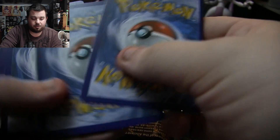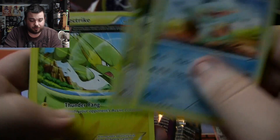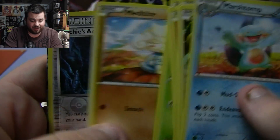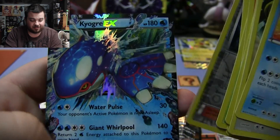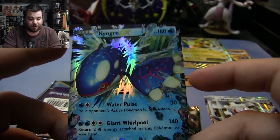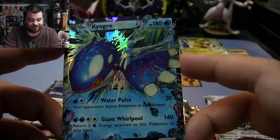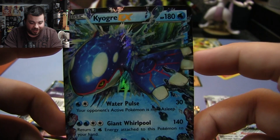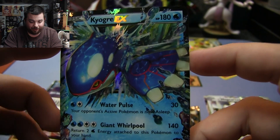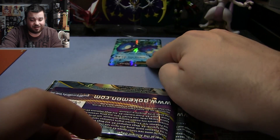First pack: Marshtomp, Bunnelby, Electrike, Feebas, Slugma, Bunnelby, Lotad, Metang, Archie's Ace in the Hole — baby, baby! Pikachu, with just one hit, it looks like you're out of the game. Kyogre EX! I have never pulled a Kyogre EX, not out of Primal Clash anyway. Good job, Magearna. Great start on Magearna already. Let's see if she can keep it up.